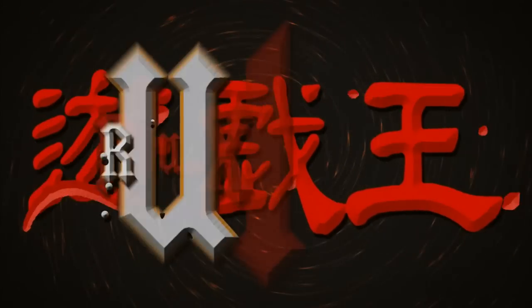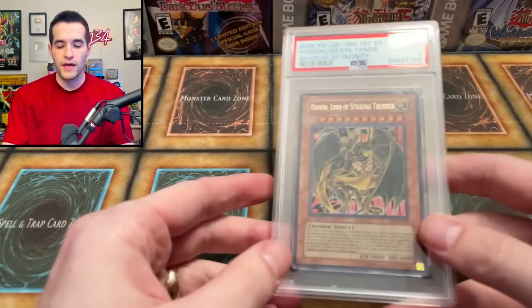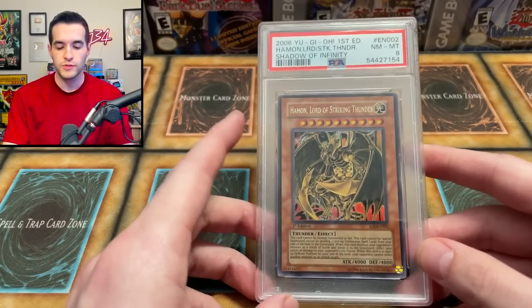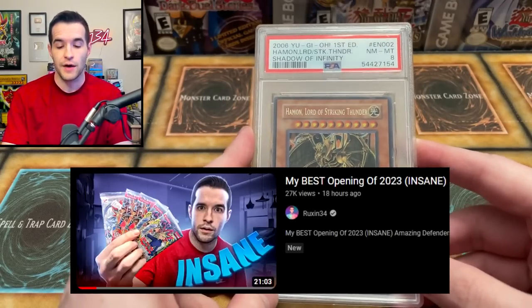Today we're opening a massive box of sealed product. What's up guys, we're back with another massive box video and as you guys saw, we have a lot to open up today. But before we get into that, we do have a giveaway. I will be giving away this Haman, Lord of Striking Thunder. This was given to us by Jackson to giveaway in a previous video, so if you guys didn't see that one, go check it out. You're not going to want to miss it — it was insane.